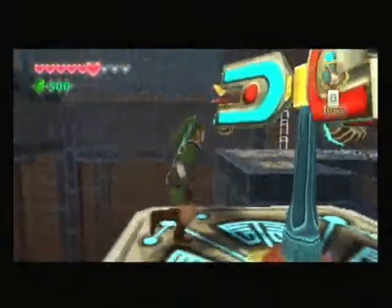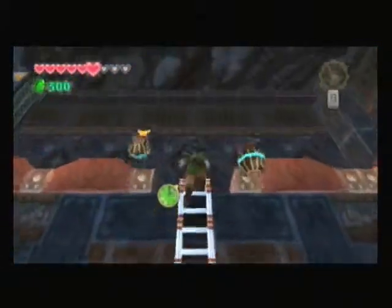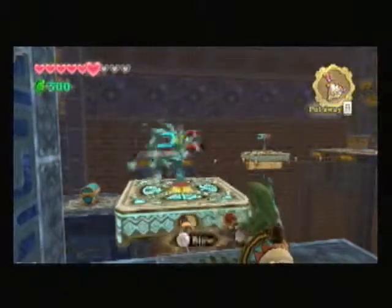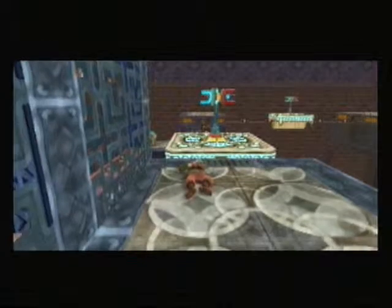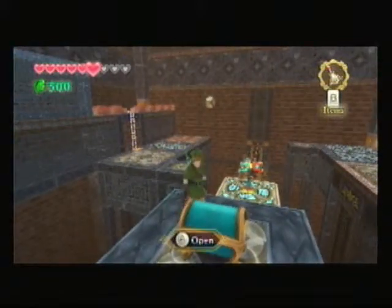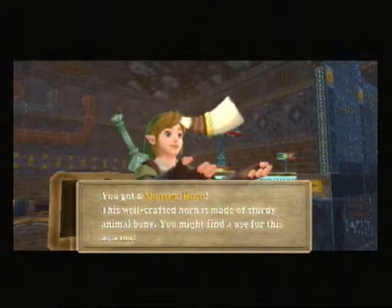I should've got that treasure chest before. I'll head back there quick. I can get this treasure chest and then just jump down to the platform we were at earlier, so we don't have to backtrack as much.